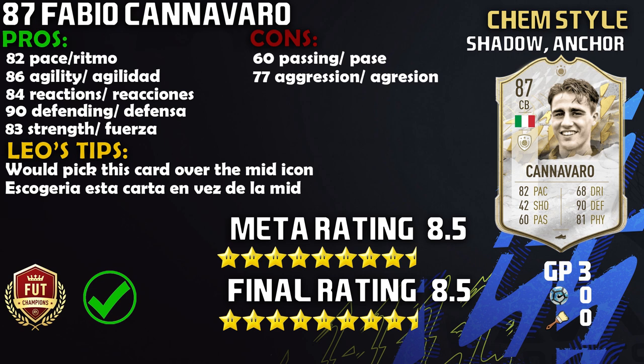The pros are on screen — the standouts are pace, defending, reactions, and agility, which are all fantastic. The cons: be careful with the passing, and the aggression might leave a little to be desired. I really enjoyed this Berlin Wall episode. The Leo Tips: I would pick this baby card over the mid any day of the week. Meta rating 8.5 out of 10, final rating 8.5 out of 10 — almost a 10 out of 10 defender. His prime or moments version would definitely take the 10 out of 10 spot.